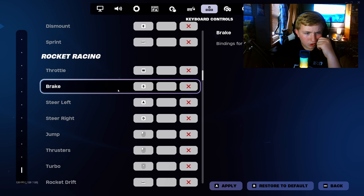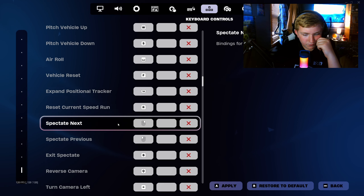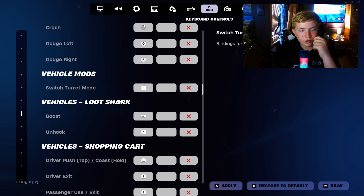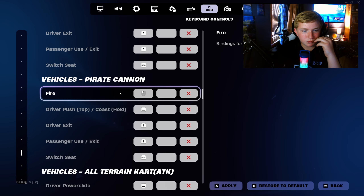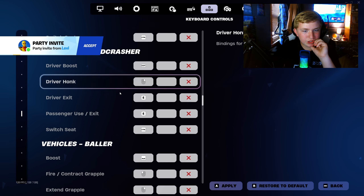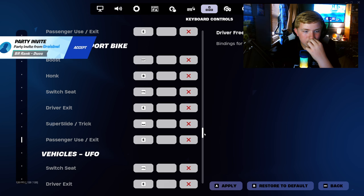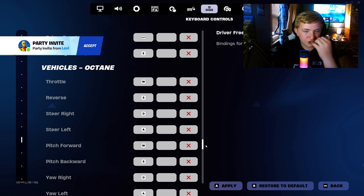Riding, rocket racing, flying, vehicle mods, boost, unhook — these are just vehicle binds guys, so if you want to see a certain one just pause the video. Vehicles like Quadcrasher — if you guys want to see it just pause the video. None of these are really in the game right now, these are just the normal settings.